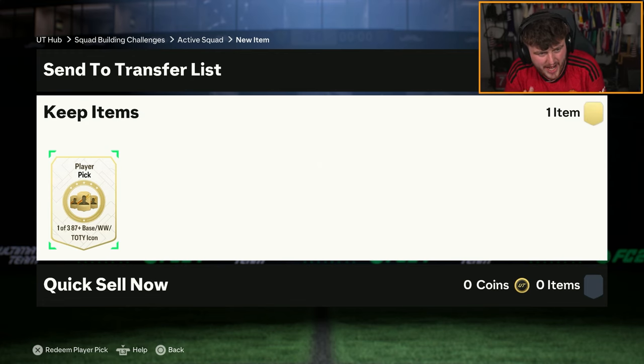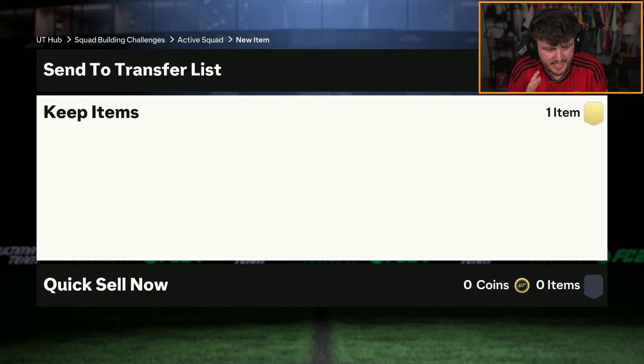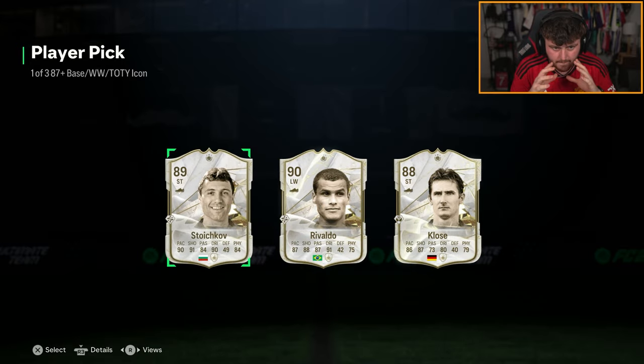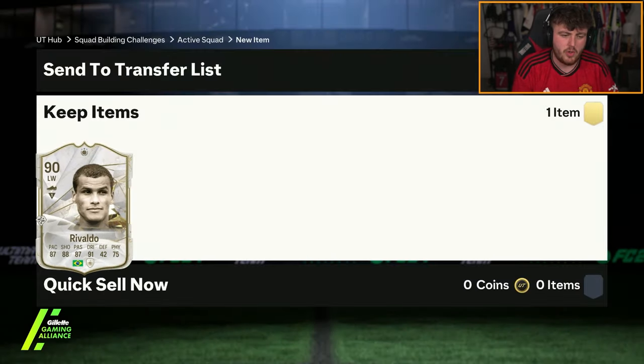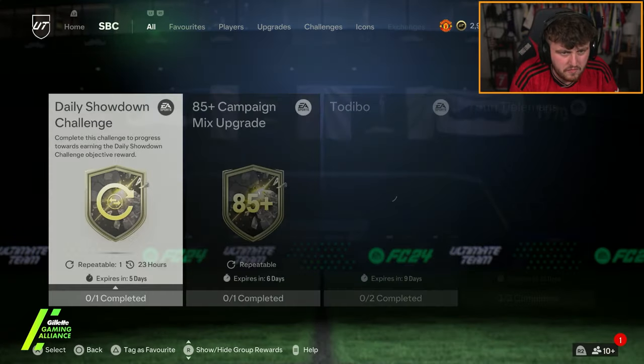Starting off with my icon player pick, let's see what we get in this, come on EA. Terrible, yet again, awful. We'll take Rivaldo. I mean Stoichkov would have been alright if it was a special Stoichkov, but it wasn't.